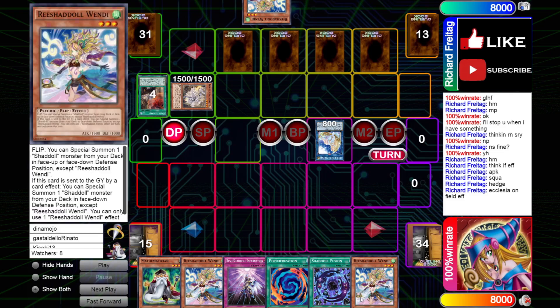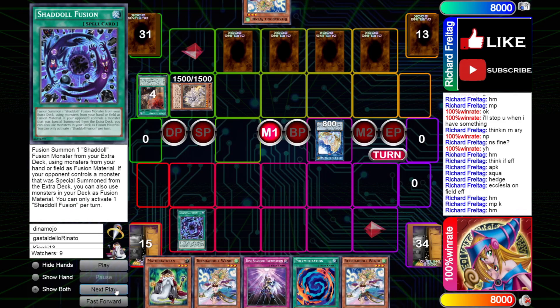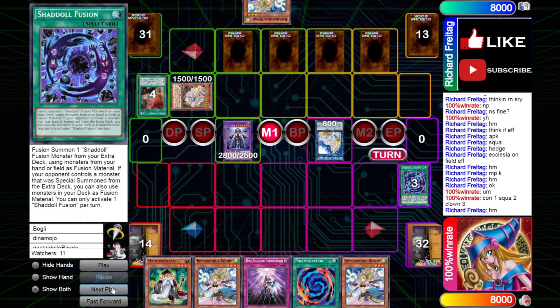That is a pretty nasty board. But we do have Shadal Fusion and our opponent doesn't really have a way to stop it. Sure they can chain and make a Wind-Up, but it doesn't really matter. Just resolving Shadal Fusion is just so powerful — because you get to send the Clown and the Squamata to Graveyard, you get to chain block your Squamata. Your Construct is just absolutely insane.